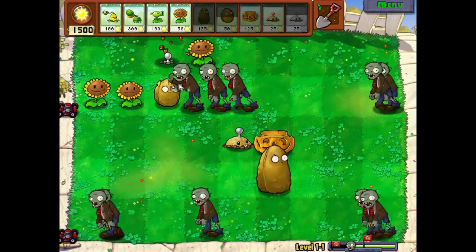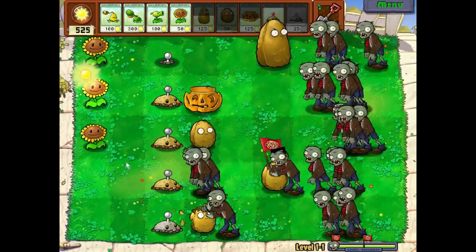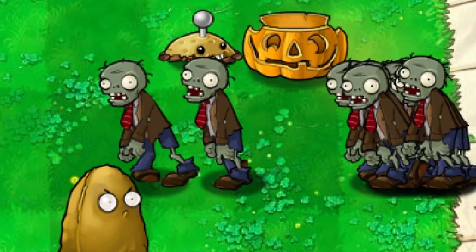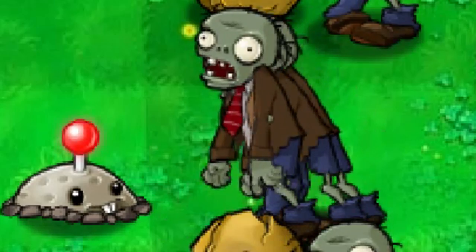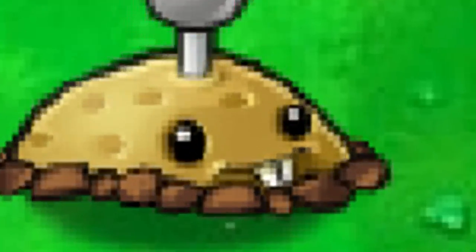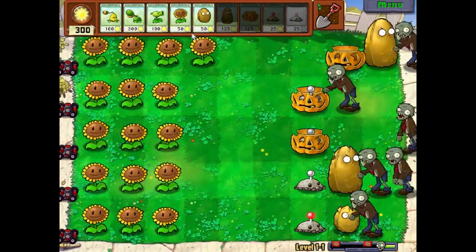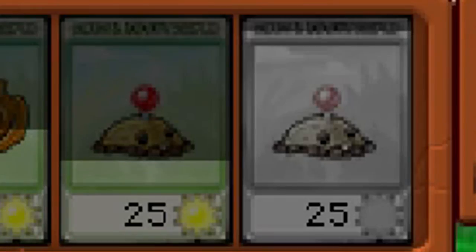The second problem, however, made this exponentially more difficult. In playing through the game, every zombie seems like it's moving at the same speed — this is almost true. Each zombie moves at a speed that ever so slightly varies between them. This wouldn't matter unless you're using something like a Potato Mine that can only blow up multiple zombies if they're at the exact same position. This nearly doubles how many mines you need, which is already a headache because of the recharge time.